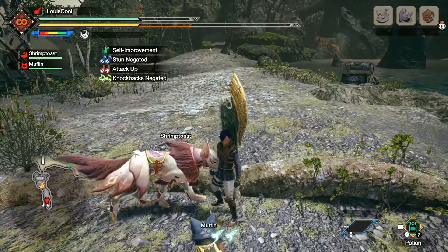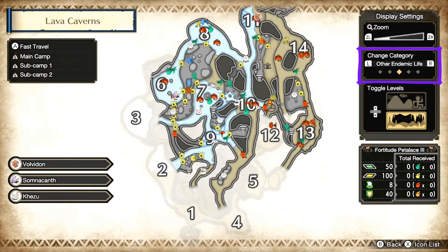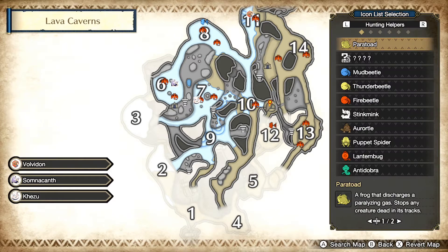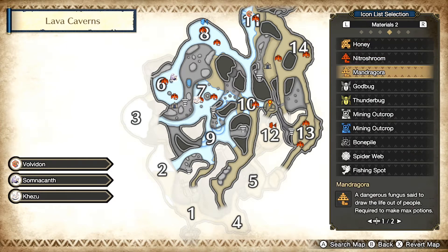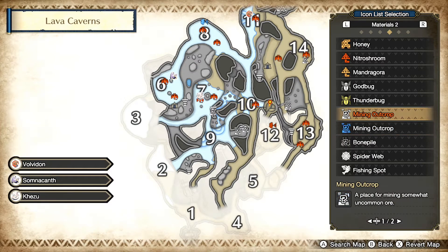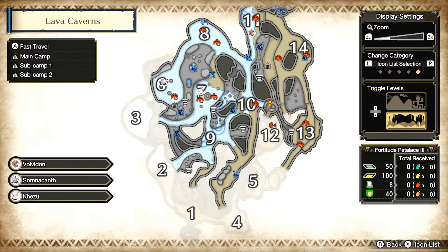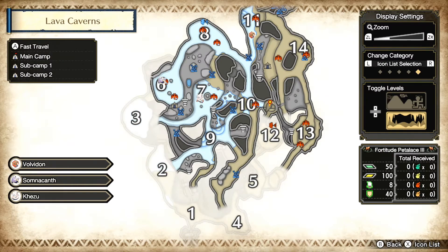When you land in here, you're going to want to check the map. You can sort the markers by pressing R over until you get to the icon list selection, then press X, and from there you can pick the things you want to show up on the map. What we want is blue mining outcrops, but we also want white mining outcrops. The blue mining outcrops have a few up top and then a bunch down on the bottom.